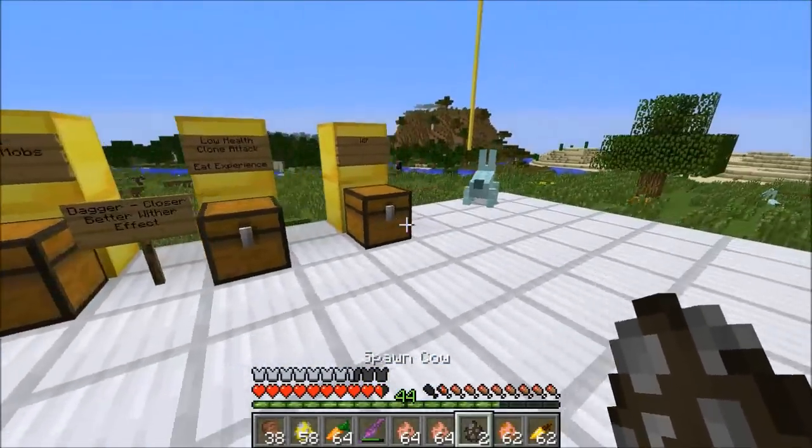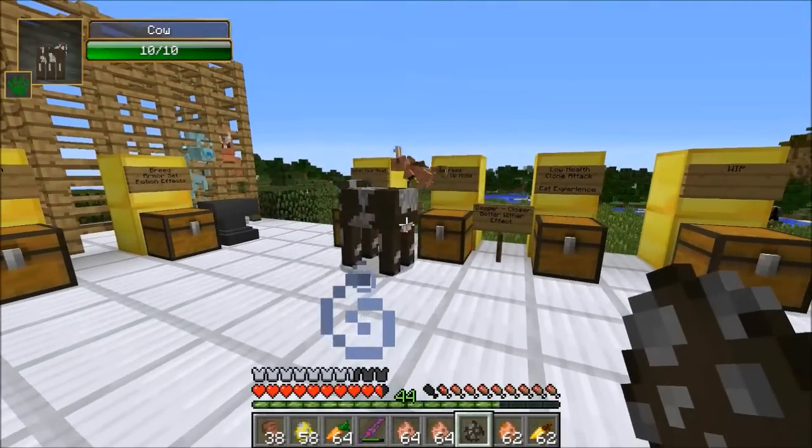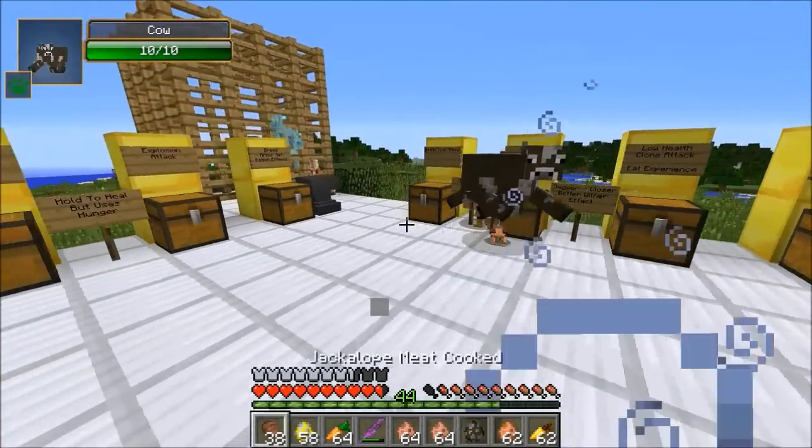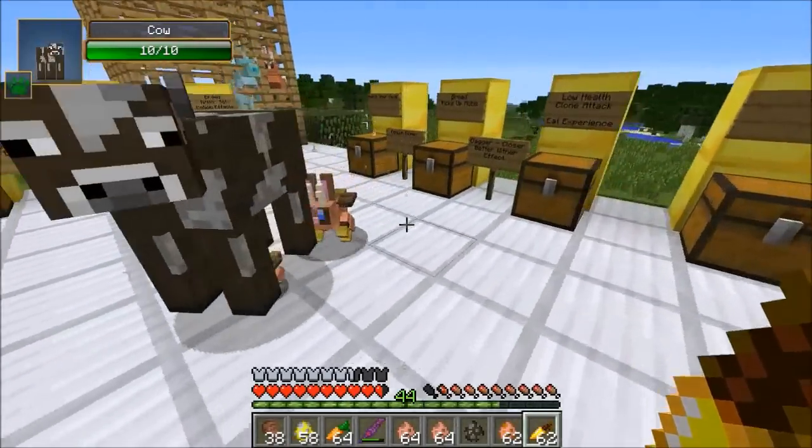Will you guys grab a cow if I spawn one right next to you? I'm gonna try this. Go for him, please. Oh, come on. I really want you to get the cow. Oh, he's got him. The little baby got the cow.